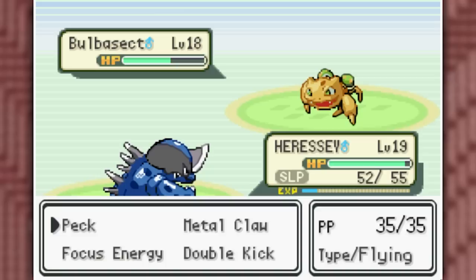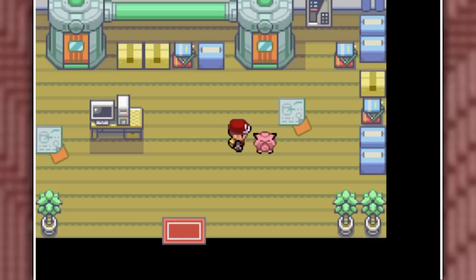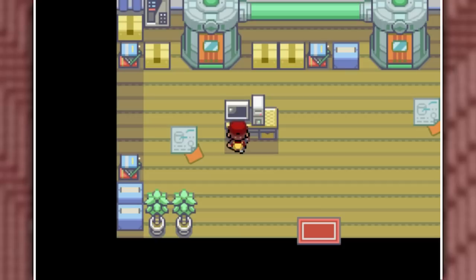Bert is really going to destroy it with a Water Gun. Bulbasect came out, so I swapped into my four-times-resistant Heresy, who Metal Clawed it a couple of times to take it out. Then Ralteeta and Raddean easily went down to Metal Claw and Double Kick. I followed the route after Nugget Bridge and finally found my way to the mad scientist's house, Bill, who has turned himself into a Pokemon nobody's ever seen before.